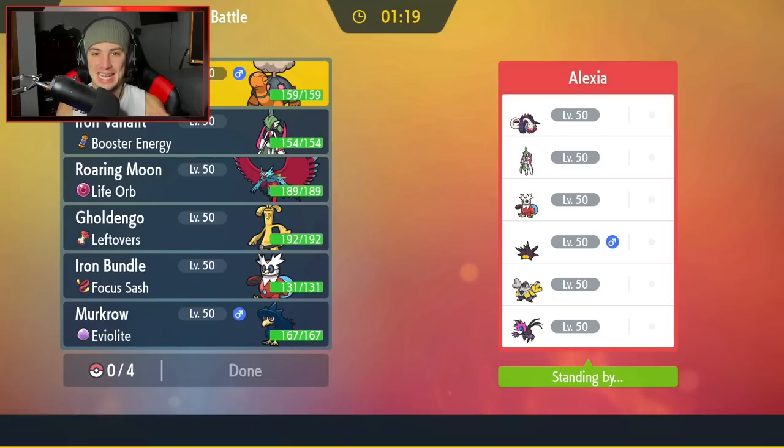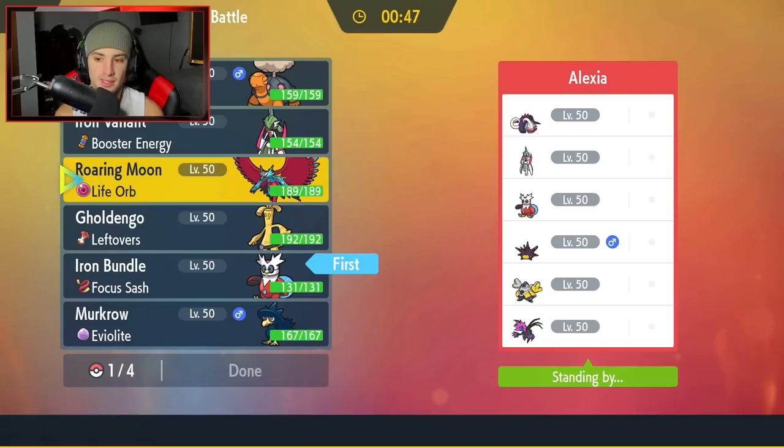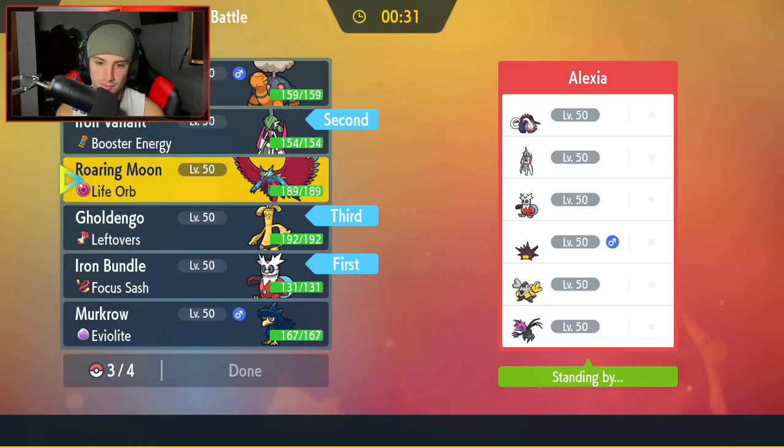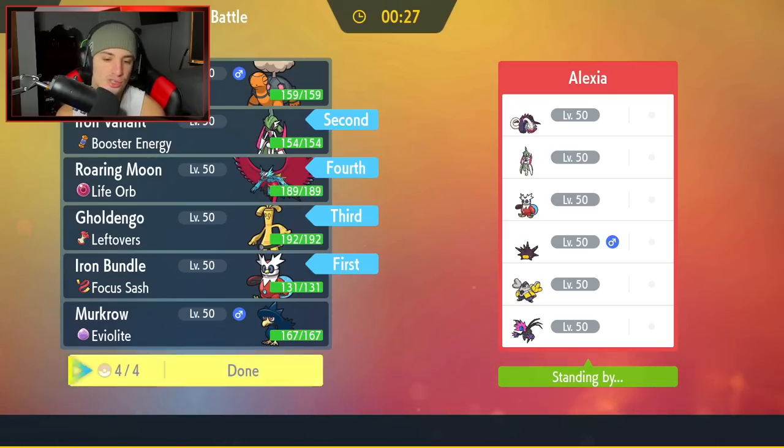Fourth and final battle here — we're at two and one. Going up against more paradox and future-form Pokemon. They've got Ancient Tusk, Iron Valiant just like us, Iron Bundle just like us, Iron Hands, Iron Jugulus the hydrogen form, and Pincurchin to set electric terrain to boost quirk drive on all those future forms. I'm going Iron Bundle and Iron Valiant as leads again — they just seem way too good. Bringing Goldengoo and Roaring Moon in the back.